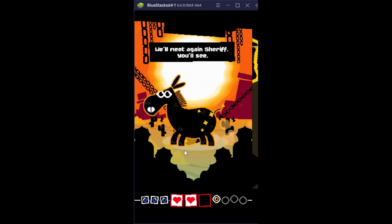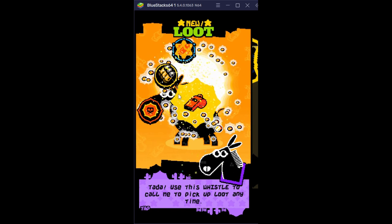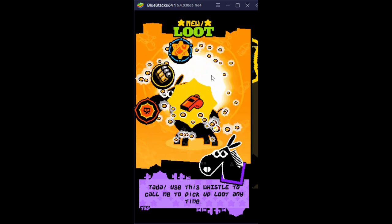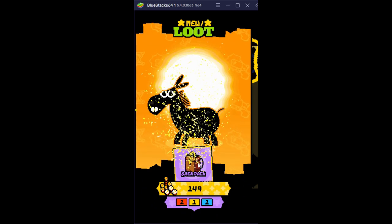You get chests and rewards — there's a donkey right here, you blow the whistle and hit, and it comes out. You just tap right here and you get different stuff from winning. You just got the whistle and all the rewards go straight into the backpack.